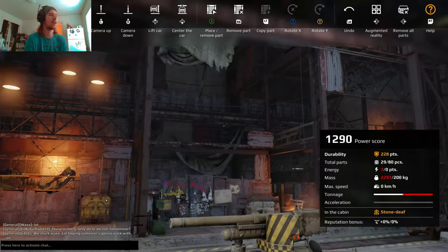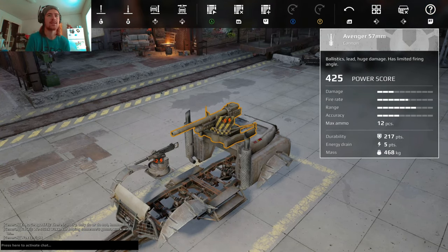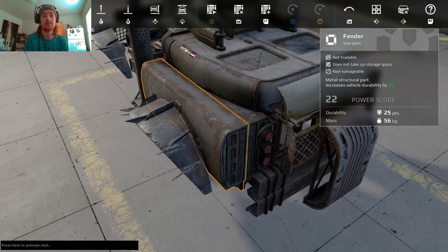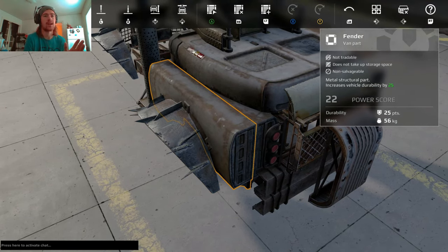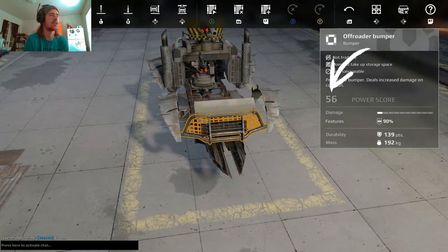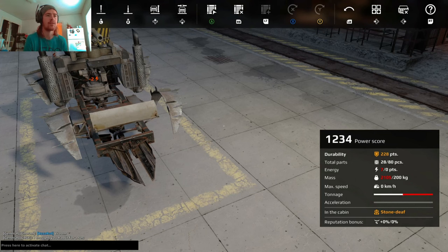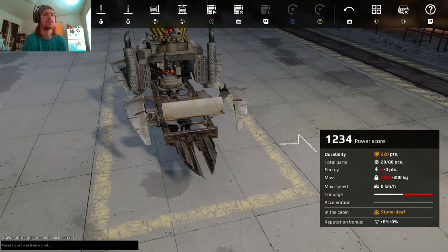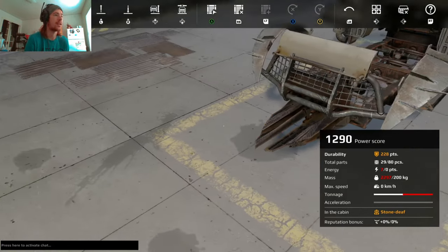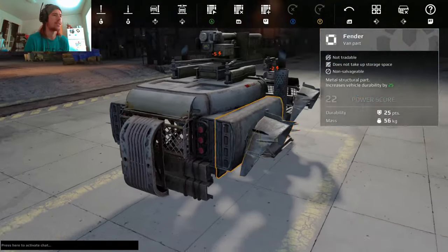Modules, weapons, wheels, and cabins have the highest power scores. Parts like bumpers do have power score values — for instance, 56 power score — but they do not affect the overall durability of the build. If I remove the bumper, the power score changes, but durability stays at 228 whether the bumper is on or off.